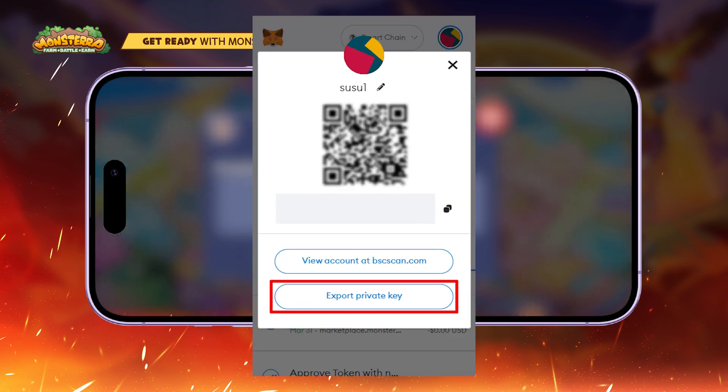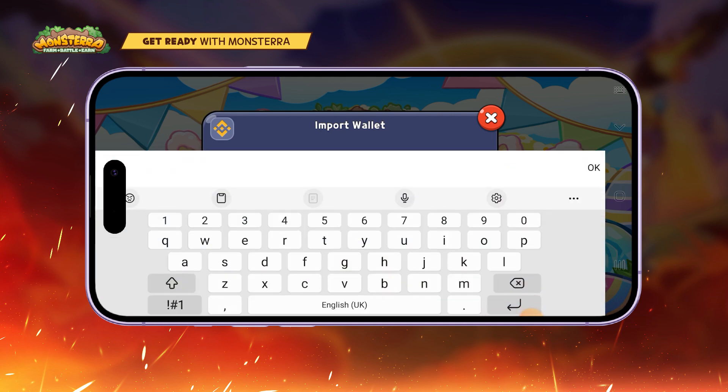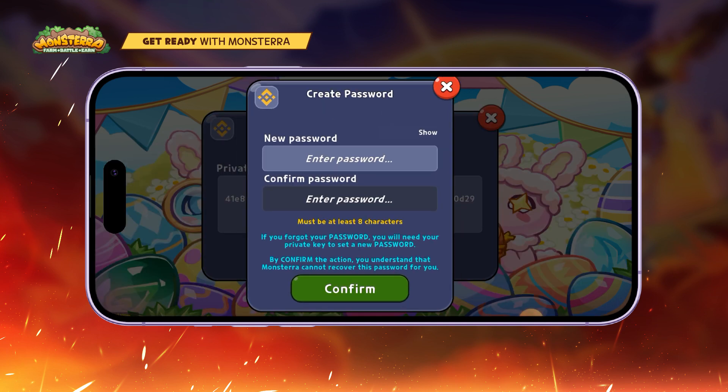Option 2: Import wallet. Step 1, extract the private key from your MetaMask wallet. Step 2, insert your private key, then import wallet. Step 3, create a password and now you are in.